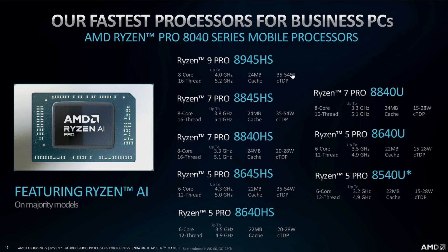The Ryzen 7 Pro 8845HS is also 8-core 16-thread at 3.8 to 5.1 GHz, 24MB cache, same TDP. The Ryzen 7 Pro 8840HS has a base clock of 3.3 GHz, boost of 5.1 GHz, TDP of 20 to 28 watts. The Ryzen 5 Pro 8645HS is a 6-core 12-thread chip at 4.3 to 5.0 GHz, 22MB L3 cache, 35 to 54W TDP. The Ryzen 5 Pro 8640HS is toned down at 3.5 to 4.9 GHz, 22MB cache, 20 to 28W TDP.